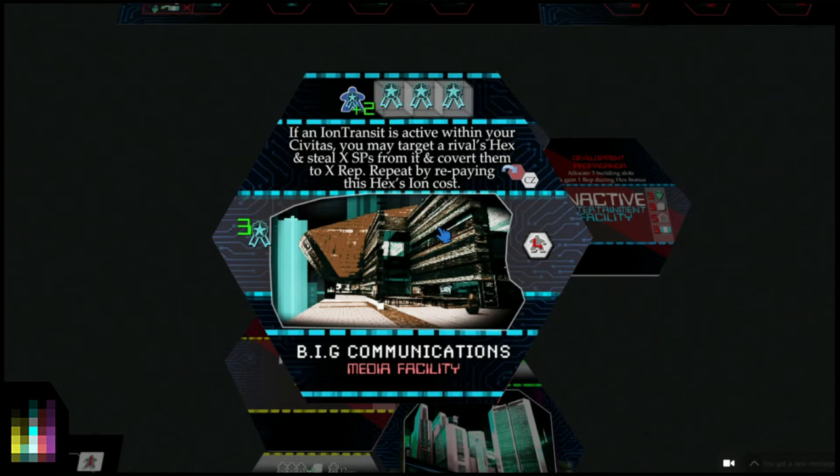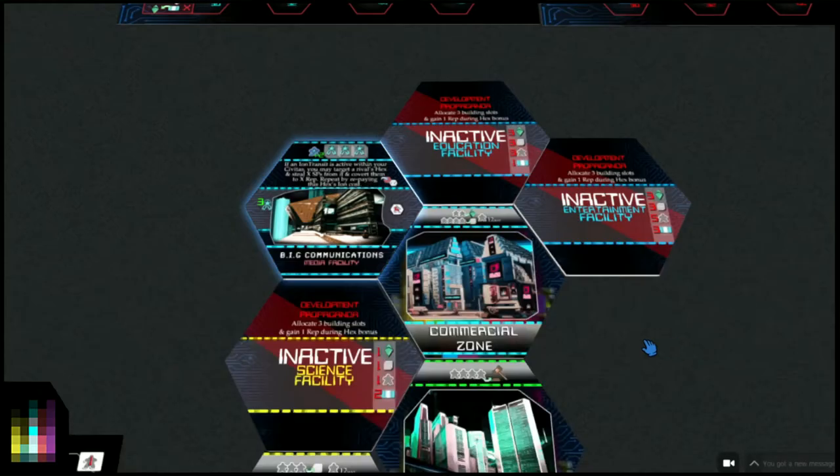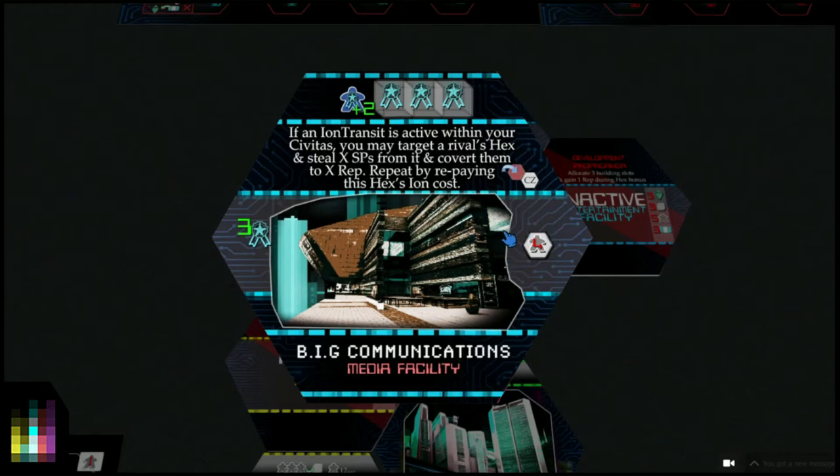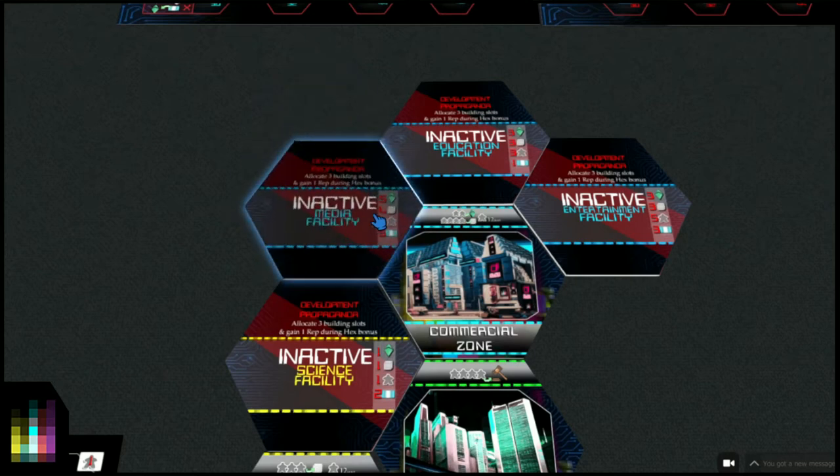This communications organization has leaflet-bombed that particular hex area, spread propaganda about people coming to this Civitas, sent an ion transit to pick them all up, and when they arrive you gain reputation. The four meeples it costs to build this facility have to stay on the hex to keep it active. When collecting hex bonuses, this hex generates three reputation. If you place a CNX pat here you get plus two reputation - so five total with one CNX pat, seven with two - and material cubes give one reputation each, up to a maximum of three.